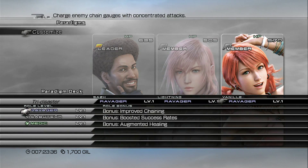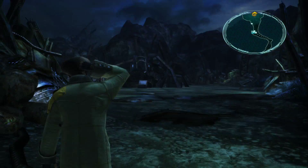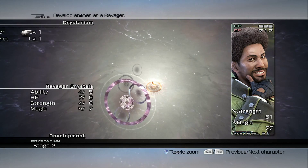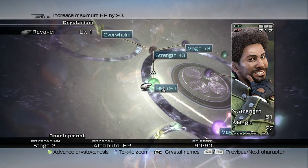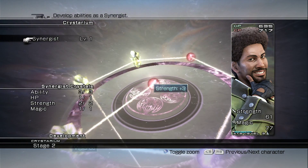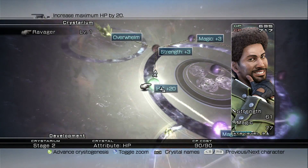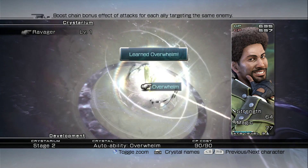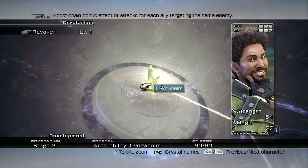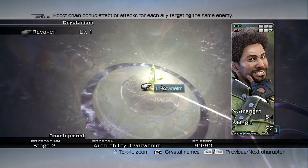Once you have everybody prepared, I suggest spending a little bit of Crystarium points, because this boss is really tough — well, he's not too bad, but he can kill you if he catches you off guard. Let's go ahead and upgrade Saz's Ravager role. This technique 'Overwhelm' is very good — it boosts chain bonus for effective attacks for each ally targeting the same enemy.